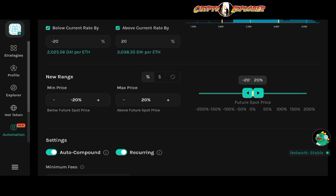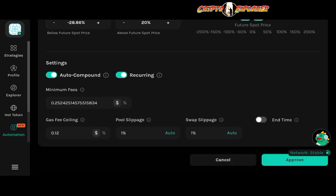The New Range section is simply where you set the range for your new position after rebalancing. Like before, you can check it by percentage, price, or pool ratio, and insert minimum and maximum ranges manually or use the slider.